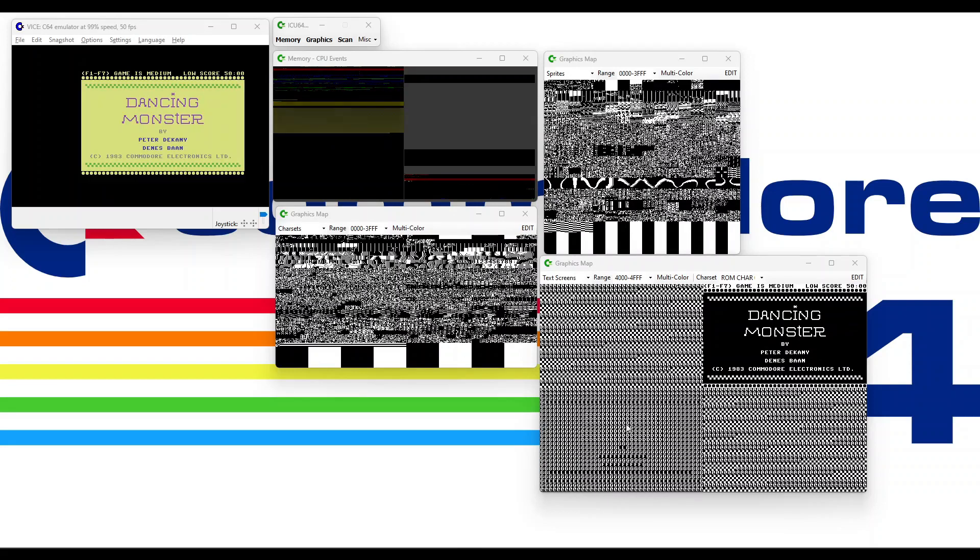Here we are in the ICU debugger, and we can see that there are actually two screens being updated. There's the character screen up in the top right, and then the color mapping screen in the bottom left, but this is actually in the 4.0.0.0 bank.